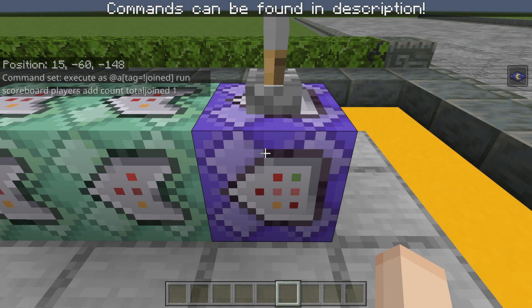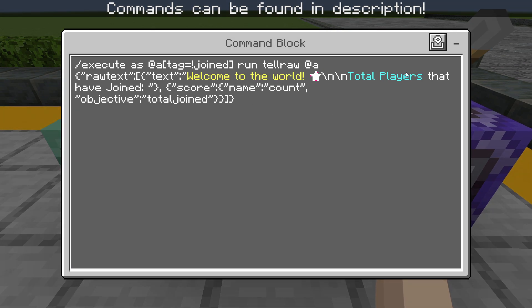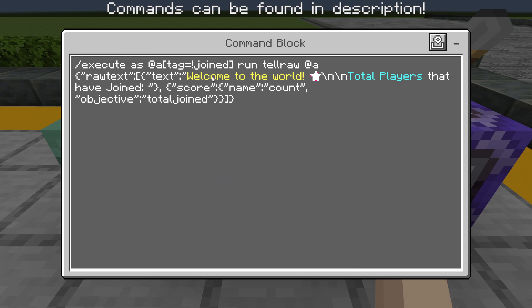So the next command is going to be the announcement command, where everybody gets told something like 'this guy is the 12th player to join our world.' As you can see, it's: execute as @a[tag=!joined] run tellraw @a with raw text including 'Welcome to the world, total players that have joined:' and then — this is the important part — the score name 'count' with objective 'total_join'. It's important to put 'count' as the name because our objective we are using tracks the player count. And here's our objective: total_join. You can format this raw text any way you want.